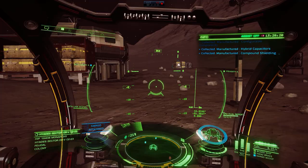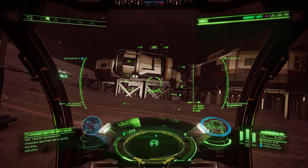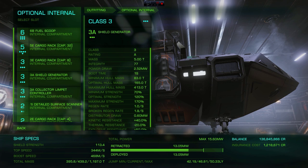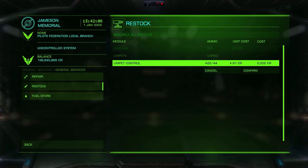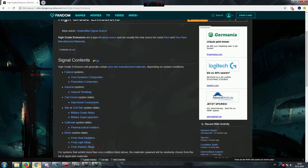This location should cover all your basic manufactured material needs, but you don't get any grade 5 ones here — so for that we have to do something completely different. For grade 5 materials we are going to farm high grade emission signal sources. There are a few things to outfit for them: a bit of cargo hold, and a collector limpet controller. When you've outfitted them, make sure you go to advanced maintenance, restock, and fill up your limpets — that's very important, don't forget that.